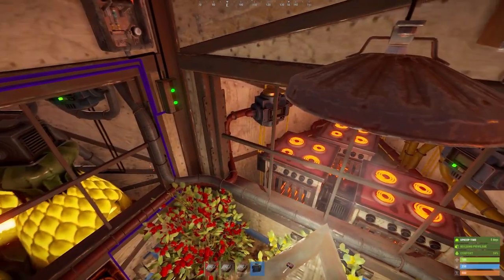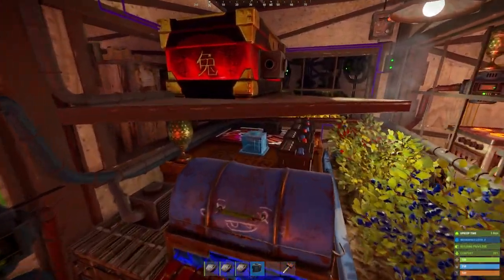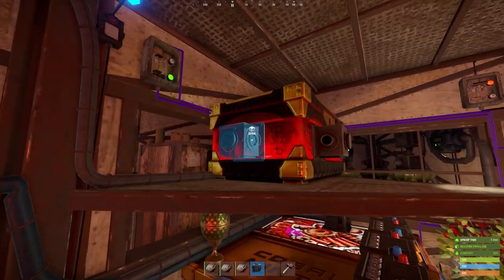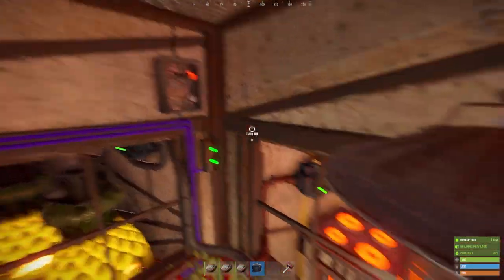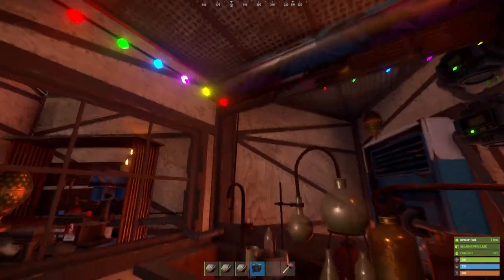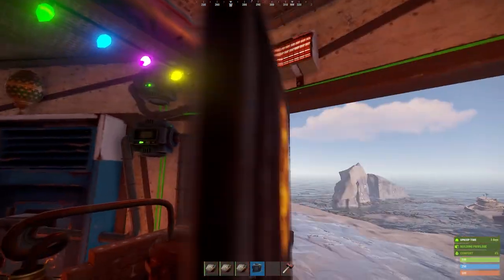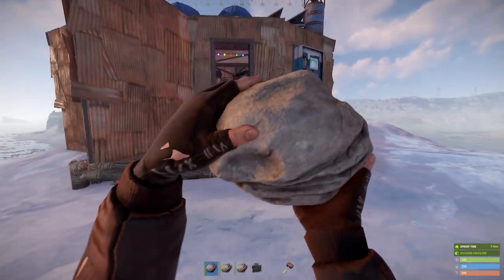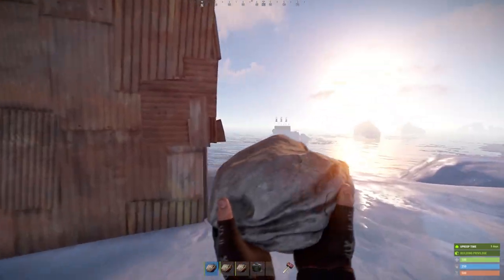That pretty much sums up how this base design comes together and uses the industrial update to turn you into an absolute unit of production. It's not even that complicated — it does take a little bit of time to get used to the industrial stuff, it might look complicated, but once you get some practice it's actually not too tough. It's just a fantastic little base design and I hope you find it helpful when you're getting your start on the next wipe — it's a great starter base, tiny, looks fantastic, and works like a charm.